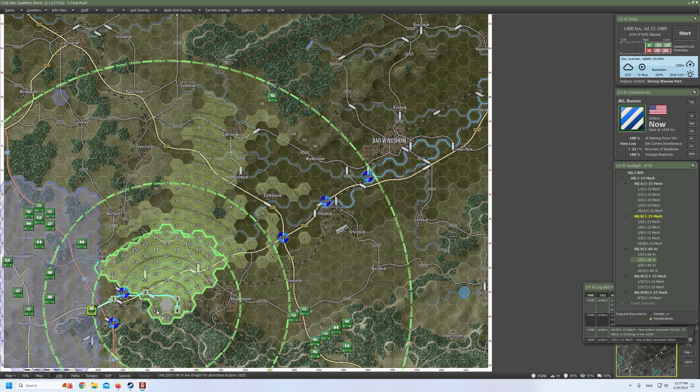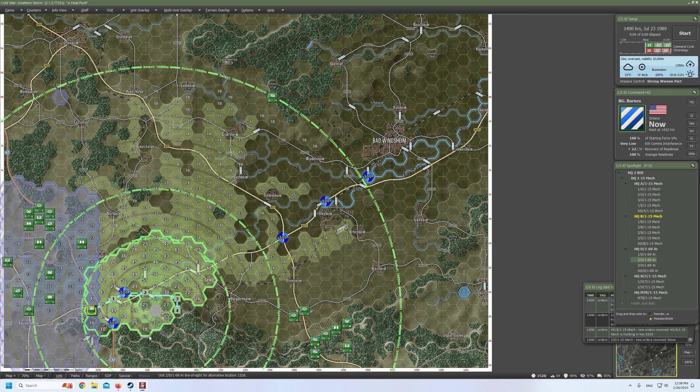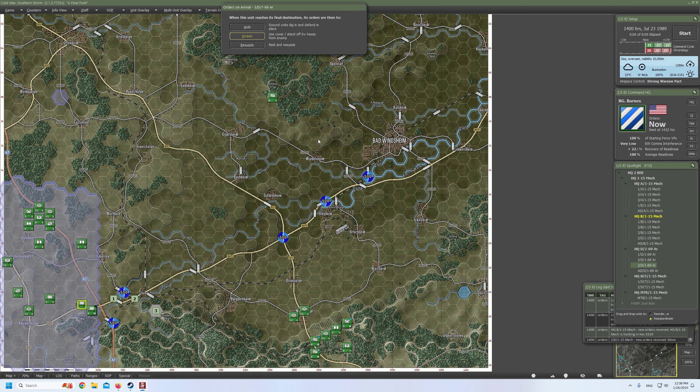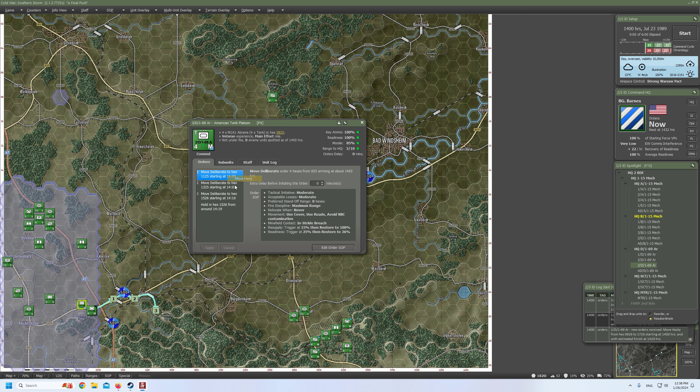The right one looks solid. The left one provides a little more overview towards the western side — that's also an interesting option. As a safety measure, we can place it here. Okay, that's the plan. We'll put the third platoon in End C and move towards destination. 19 minutes. What if we switch to hasty? Is that going to modify anything? No. Fair enough. Let's leave it as it is.